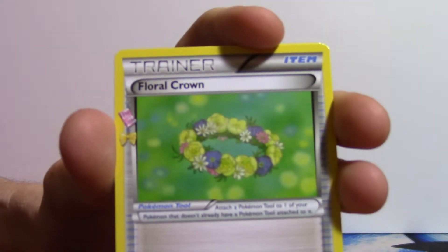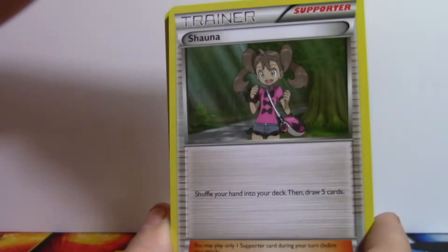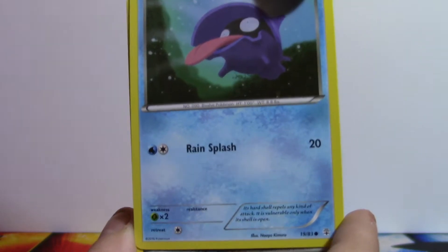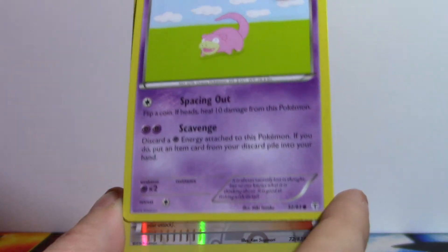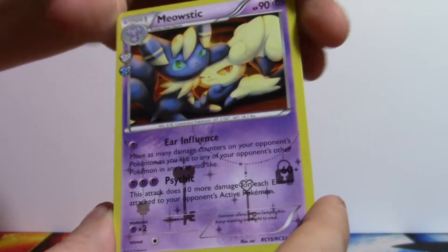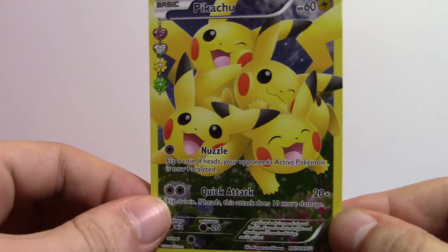Okay, one, two, three — let's see. So we got this floral crown here. Fanclub, Shellder, Shellder, Shellder, Shellder, Metal Energy, Slowpoke, foil Shana, Meowstic, Row collection, Shellder, and a Parasect. We did get the Pikachu though, so we can't complain too much.